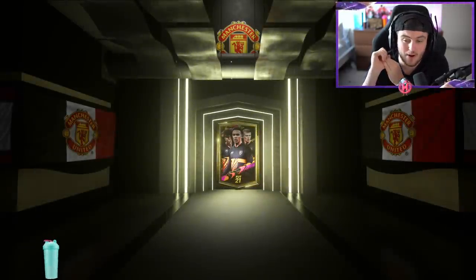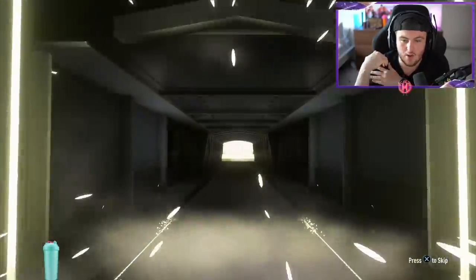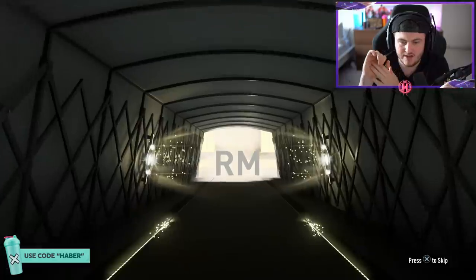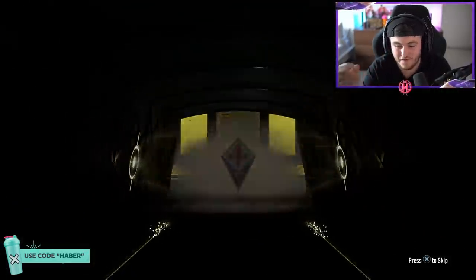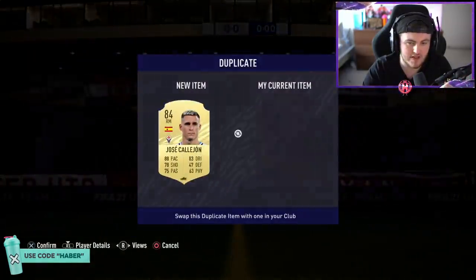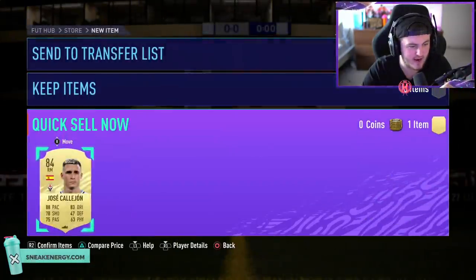Come on, I want to see at least one Fut Birthday. Next one's going to be a non-walkout again — Spain without the S. Calahon's not bad at 84, but I think you only make profit if you get an 85 or above. I don't think an 84 will make you profit in these packs — I don't know if you even break even getting one 84.